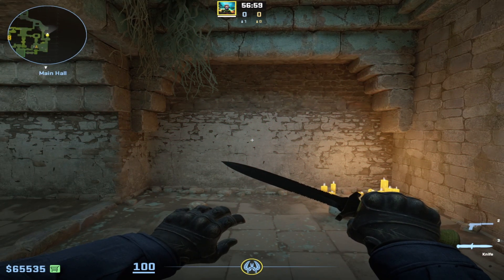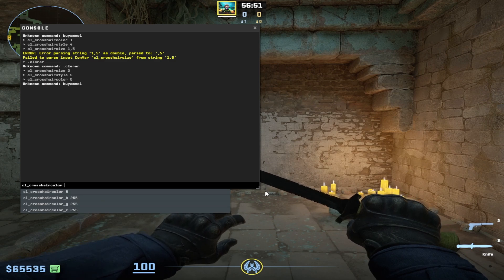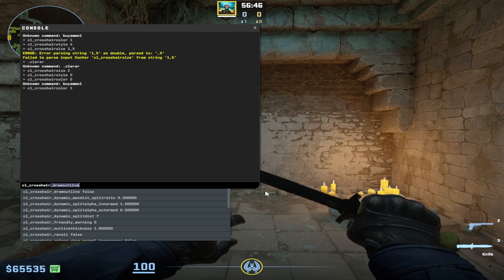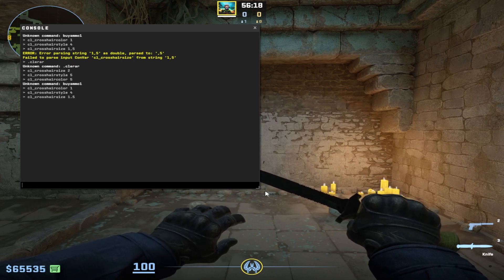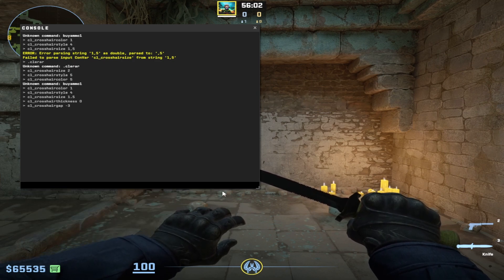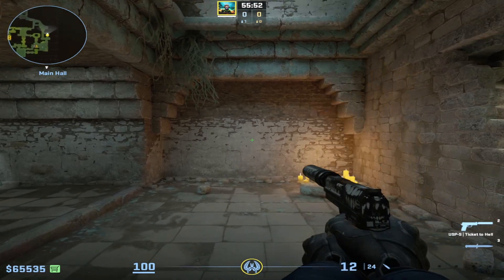Let's move on to his crosshair settings. They change often, he explains, because in CS2 it's hard for him to find the right one, so he tries different ones to find the best. Here's his current setup: crosshair color 1, style 4, size 1.5, thickness 0, gap minus 3, and dot 1. Here's how it looks in the game. I'll leave the code for his crosshair in the video description.